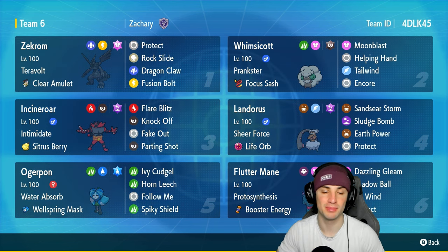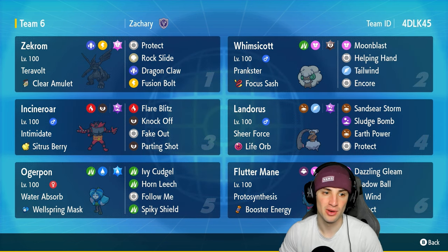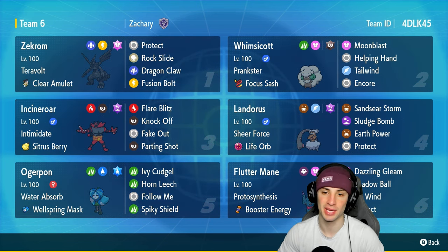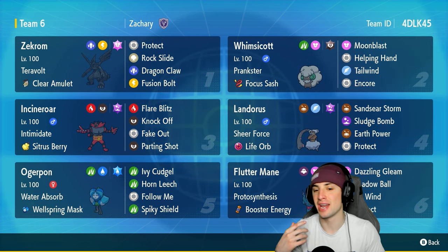Zekrom is rocking Teravolt as his ability alongside the Clear Amulet as his item. I feel like every restricted physical attacker can just use the Clear Amulet and it works so well. Zekrom has Protect, Rock Slide, Dragon Claw, and his signature move Fusion Bolt for STAB. Other Pokémon on today's team include two support Pokémon: Whimsicott with Tailwind, Moon Blast, Helping Hand, and Encore, and Incineroar with Flare Blitz, Knock Off, Fake Out, and Parting Shot.